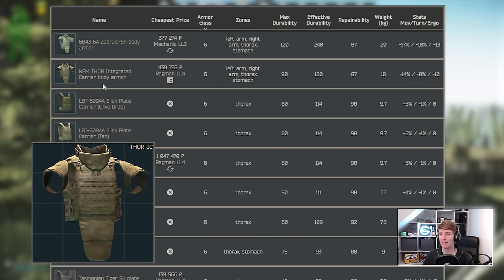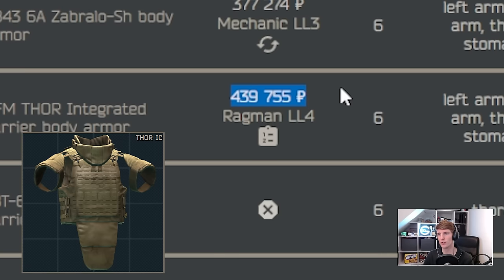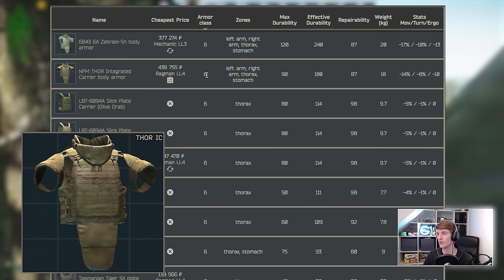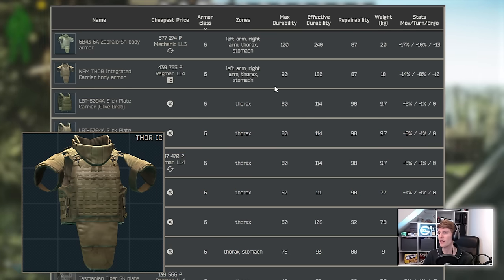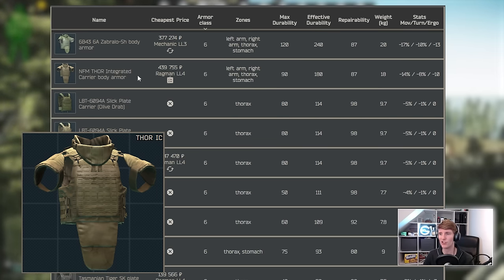Next we have the NFM Thor Integrated Carrier, basically a weaker version of the Zabralo. Unfortunately it costs 440,000 rubles on Ragman 4 and requires completing The Blood of War Part 3. It's harder to get than the Zabralo, costs more, and is worse — still class 6 with the same armor hitboxes but a bit less effective durability. The only advantage is a very slight decrease in weight and stat debuffs. I just don't think it's worth using; you basically just want a Zabralo.